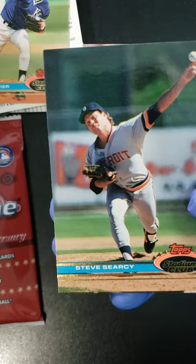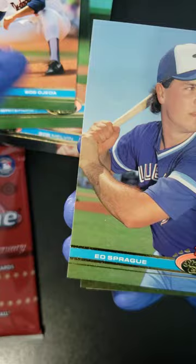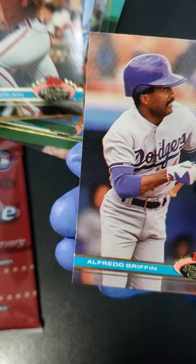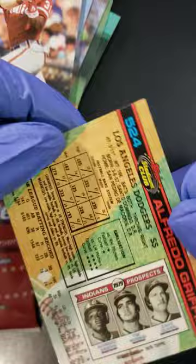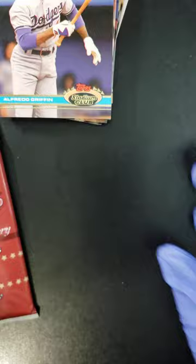Second pack here. Steve Searcy — as you can see the photos were great — Bob Melvin, Wally Whitehurst, Bob Ojeda, Ed Sprague, Steve Olin, Chris James, Steve Howe, Wes Chamberlain, and an Alfredo Griffin to end it. This is what the back of the card looks like. They're running with this new layout system that I don't know if everybody liked in the end.